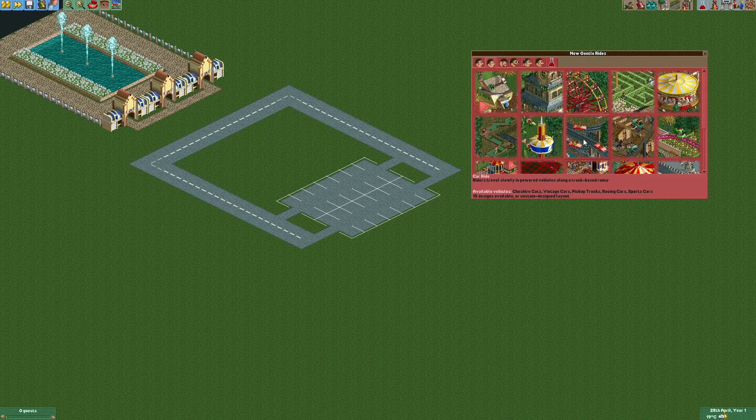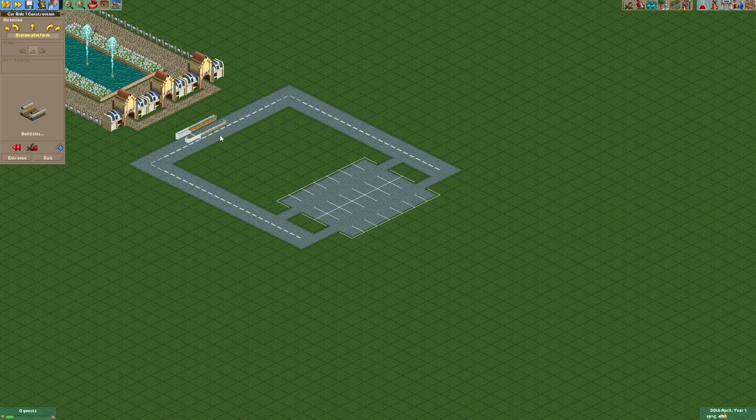Now we're gonna start building a new car ride. Two station platforms should be right here. Then the track should just follow the road until we get to our parking lot. After turning into one of the parking spots we'll build another station platform. Then we're gonna build back to the start of our car ride.